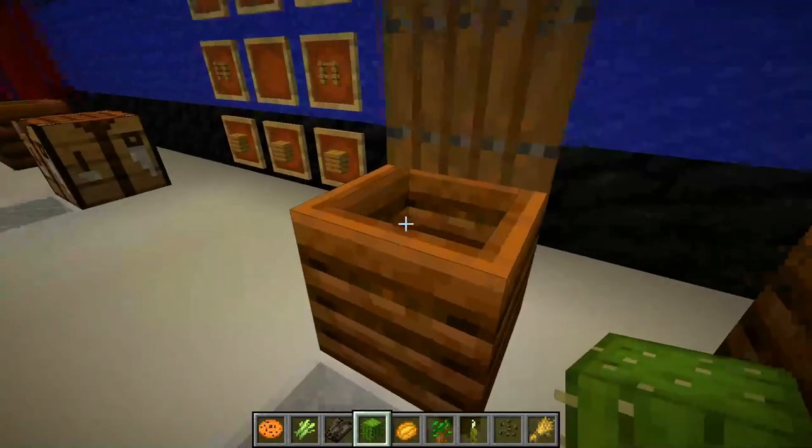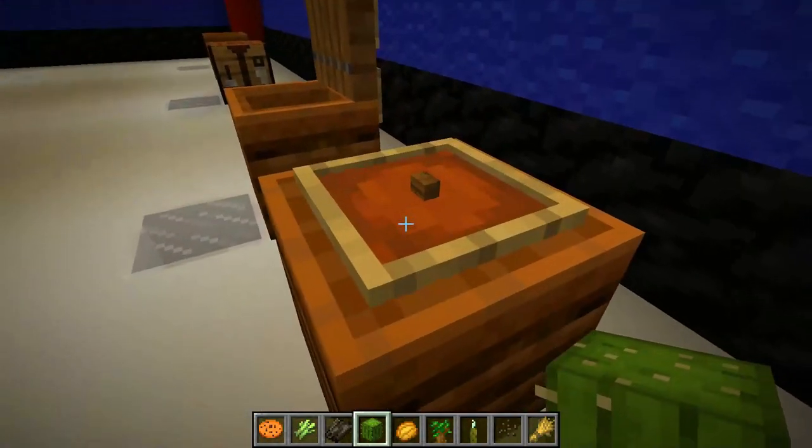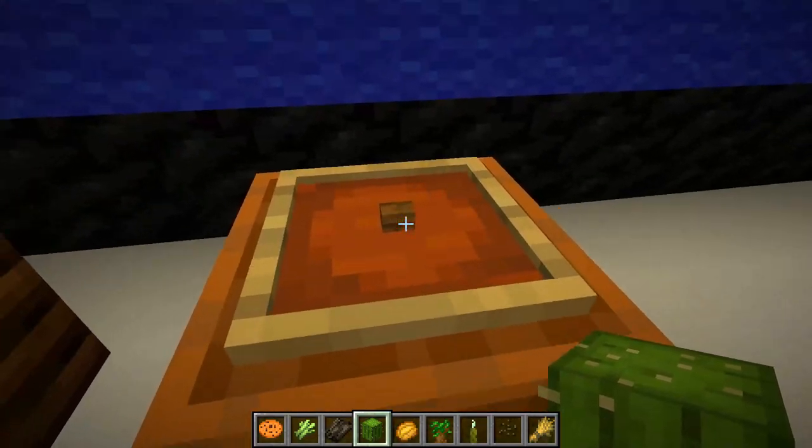Now we're onto aesthetics. We can put a lid on this thing with a trapdoor — looks pretty neat. And we can also put an item frame on the top of it with a button in there just for a little handle.